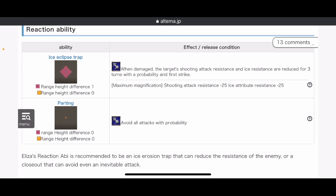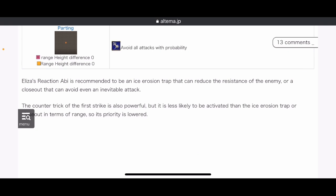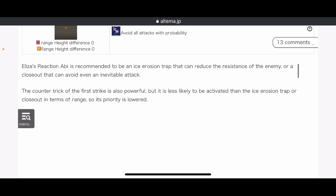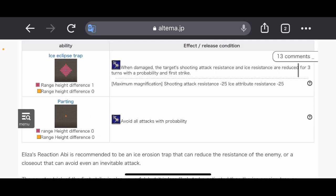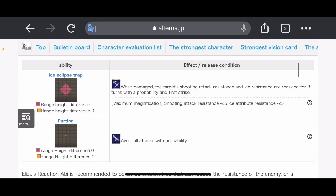Keep in mind the English here is off because it's Google translated. Of the two reaction abilities, we have Ice Eclipse Trap — when damaged, the target's shooting attack resistance and ice resistance are reduced for three turns with probability on first strike, giving shooting attack resistance minus 25 and ice attribute resistance minus 25. We also have Parting, which is essentially Reflex — avoid all attacks with probability. It's recommended to use Ice Eclipse Trap to reduce enemy resistance, or Reflex if you're running her solo. I always like Reflex but I'd definitely test Ice Eclipse Trap for a mono ice team.